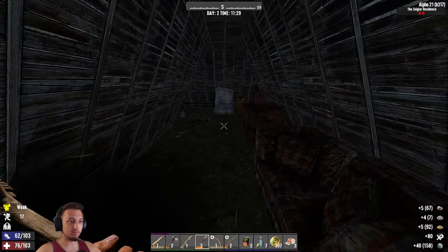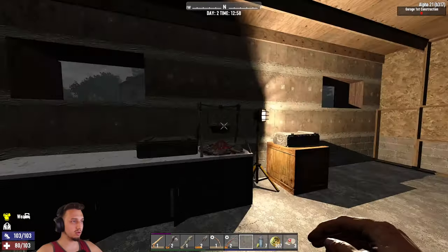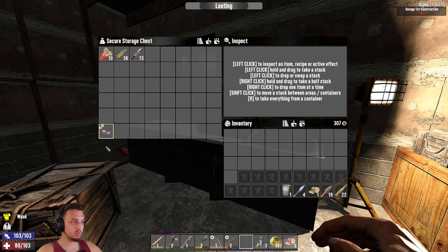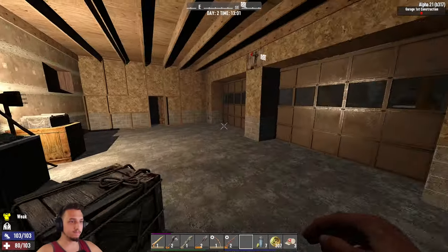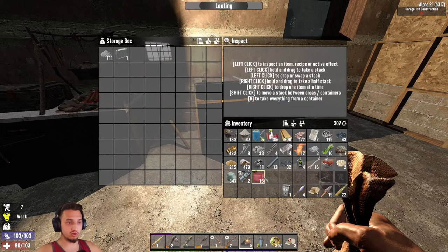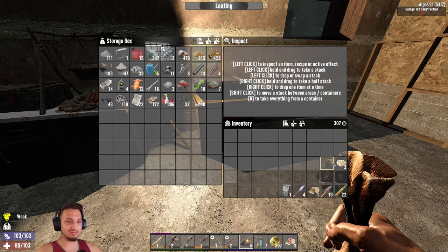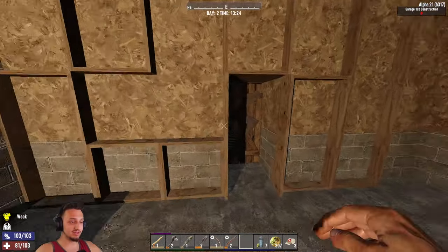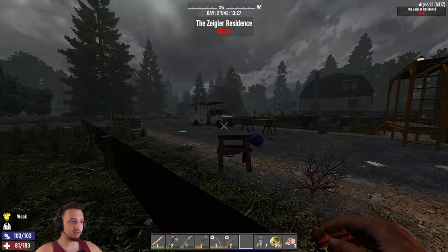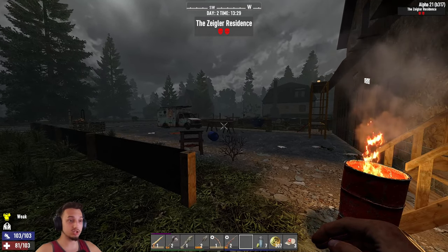Back at our base, depositing everything. Got our gun stuff, ammo, food, and materials all sorted out. It's raining a little bit. Good start so far — day and a half done, though we did die already so we can't brag too much about that. We'll pick up here next episode, maybe do a little mining in this area. Don't forget to stay tuned for the next episode, like and subscribe, and we'll catch you guys in the next one.